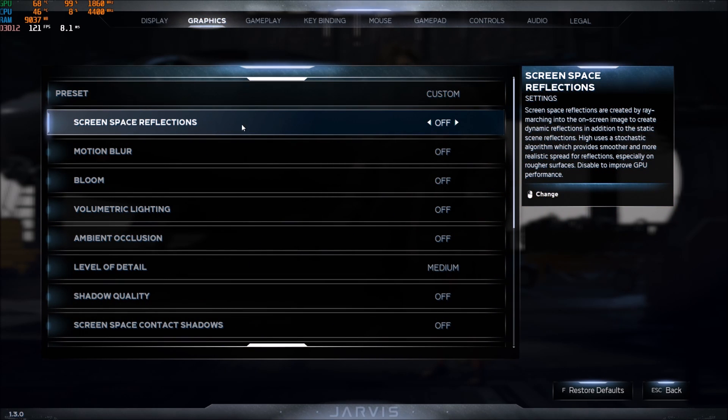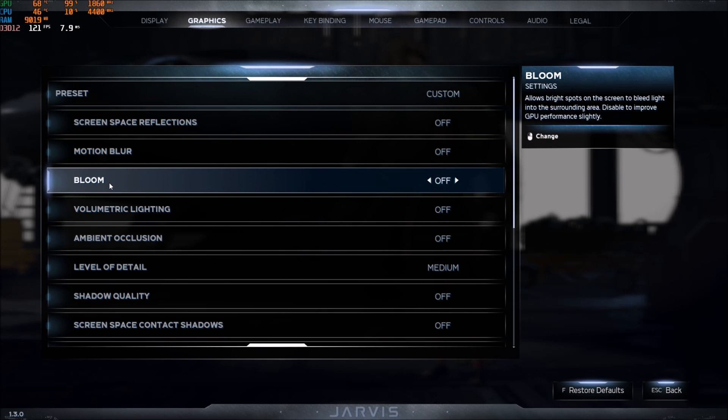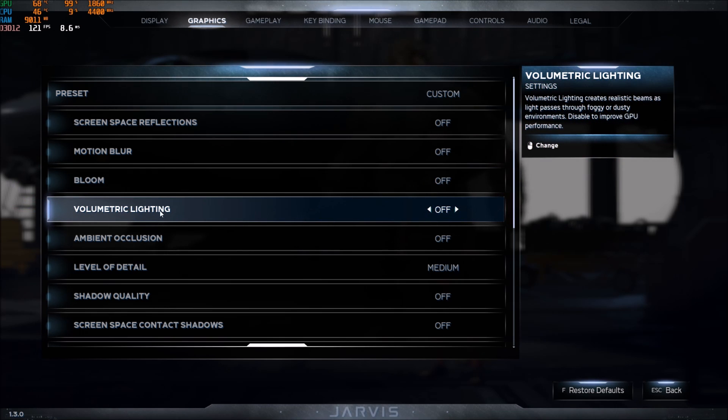In Graphics settings: Screen Space Reflection — really important, put this one at Off. You will gain about a 3% FPS boost. Motion Blur — I'm putting this at Off. They say disabling it improves GPU performance, but I didn't see any improvement; I just don't like the motion blur effect in games. Bloom — you're getting like 2% by turning it off, not a huge deal and it won't really change your image quality. Volumetric Lighting — this one is kind of important; I'm getting about 4% in some areas, so put this one at Off.